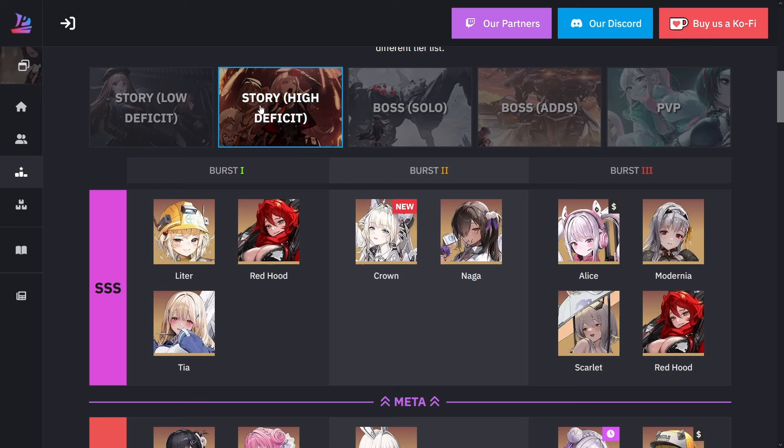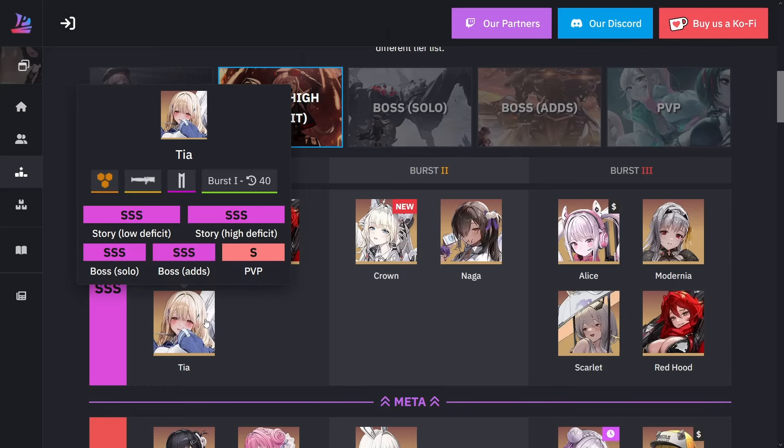First we'll look at the story high deficit. You see three different columns: burst one, burst two, burst three. Each Nikke has their own different burst, besides Red Hood. Let's take a look at who is in the triple S tier first. For burst one, that's going to be Leader, Red Hood, and Tia.